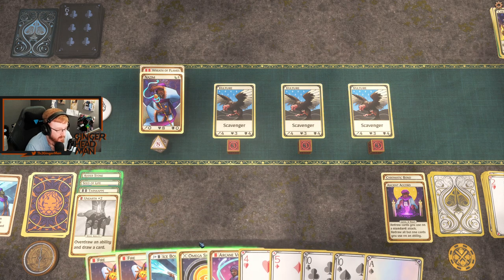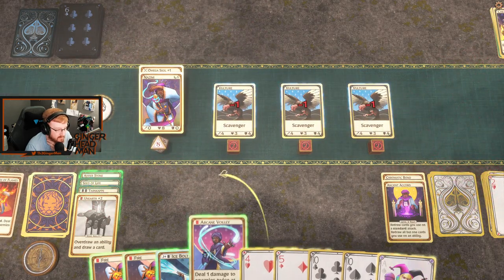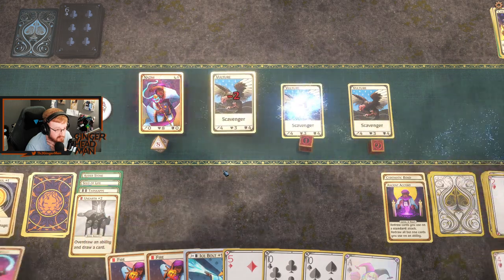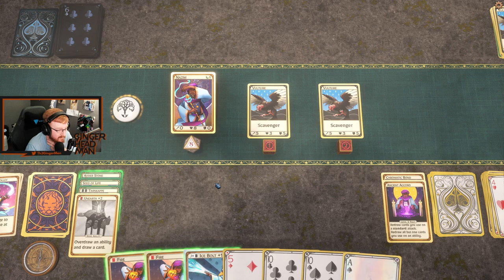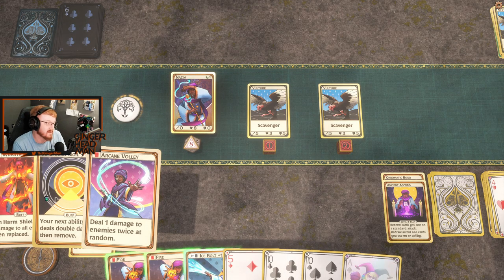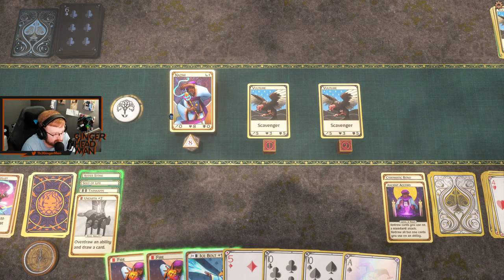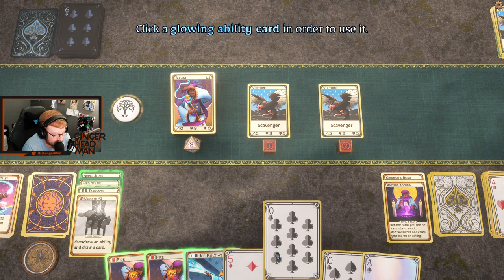Okay so — Omega Sigil, they all take one. Then we Arcane Volley — it should be two damage twice. Oh it was only one. I guess it only deals one damage to enemies — because it's dealing the damage twice like two attacks would.